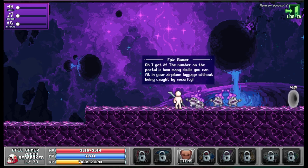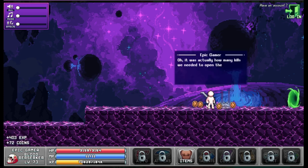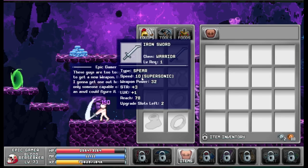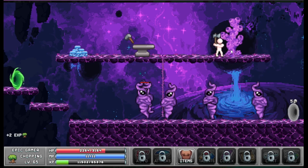The tutorial is pretty good at explaining it. You kill these guys to open the portal, and then we have a weird anvil. We have the iron sword equipped — speed 10, supersonic. Yeah, it's pretty fast, and here you do some shopping.